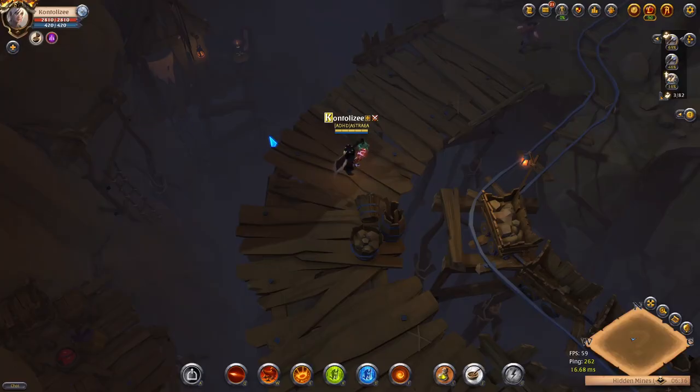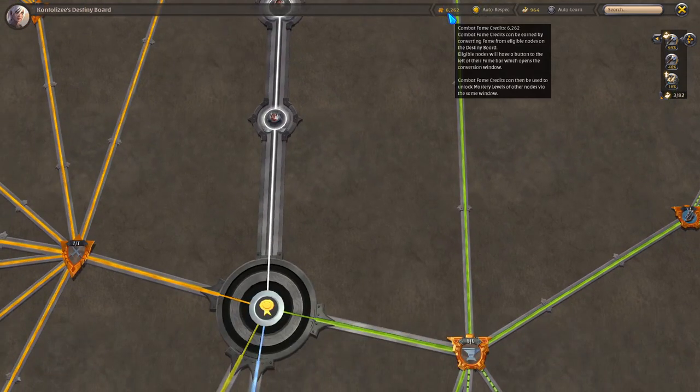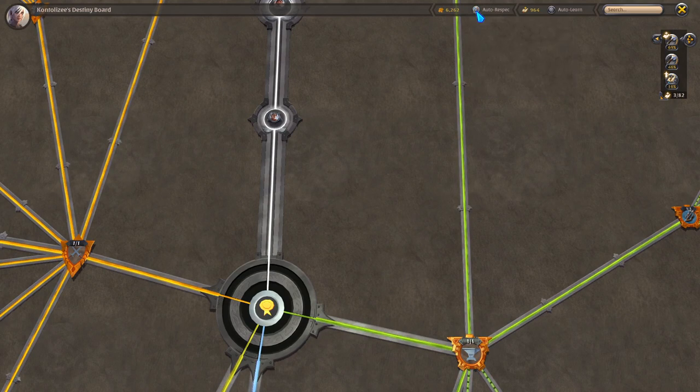I'm going to show you how I farm in a tier 7.1 map and get a ton of fame credit. First, this is my fame credit right here — 6262. Just imagine it's zero, it's empty.